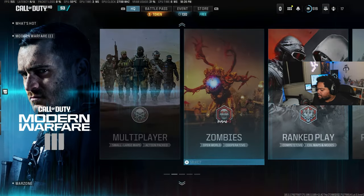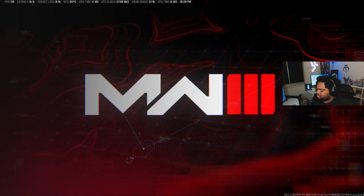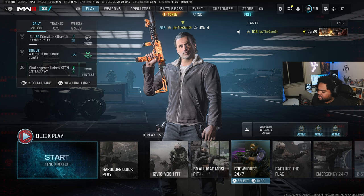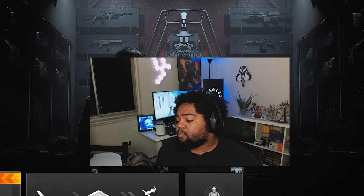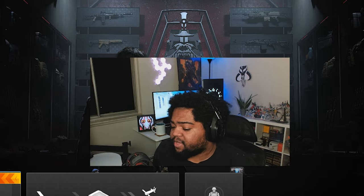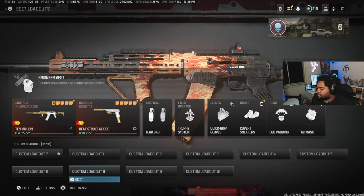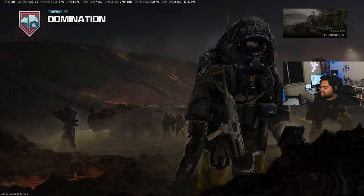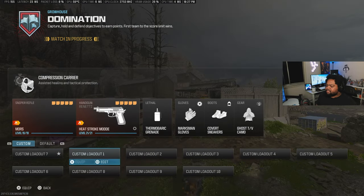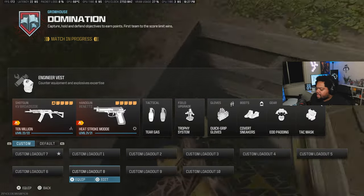We've also got a brand new map in the pool — well it's not really new — it's called Grow House, one of the Vanguard DLC maps. Also got a brand new router today to help with my internet issues. My other router was having a ton of problems, just disconnecting over and over. We probably had way too many devices on it, and it was a router sold back in like 2011 or 2012.